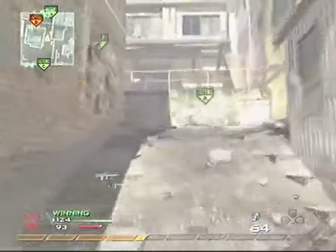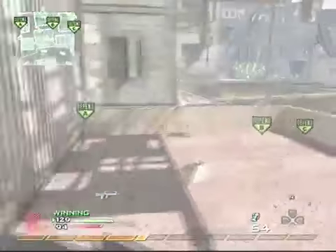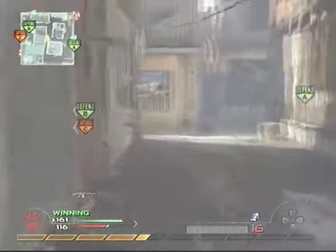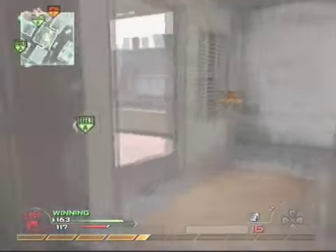I'm kind of getting desperate for kills — I don't really see anyone. Now we're dominating. If you're looking for kills, you typically just want to let them have one and take two, so that way they'll be in that general vicinity and you can look for them there.